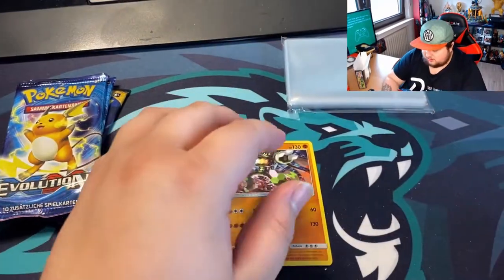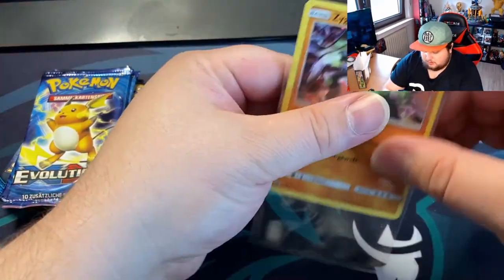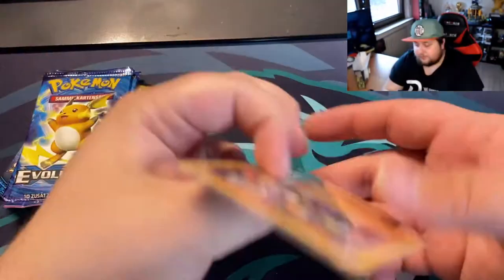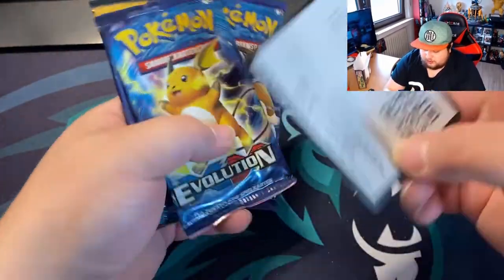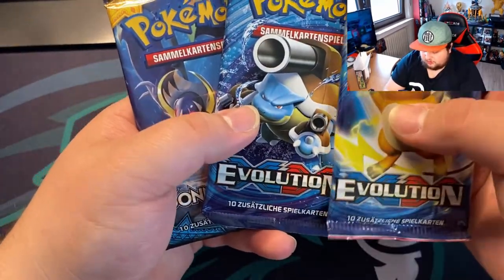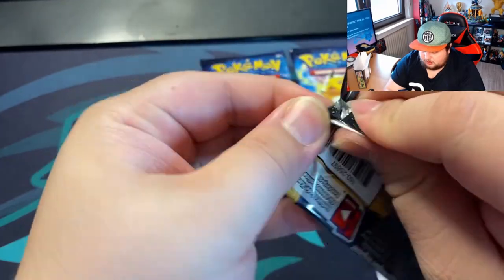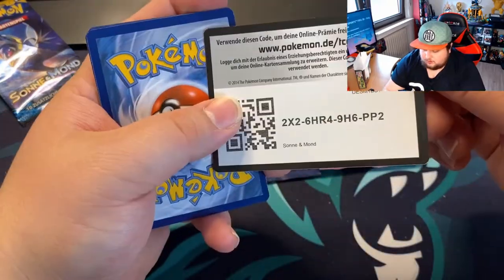So I got the Zygarde. We do get a code card — here it is for you guys. So we got the XY Evolution and this is Sun and Moon. So we start off with the Sun and Moon pack. Let's see what we can get in this.